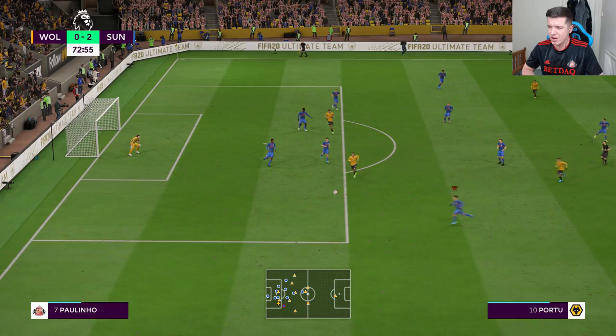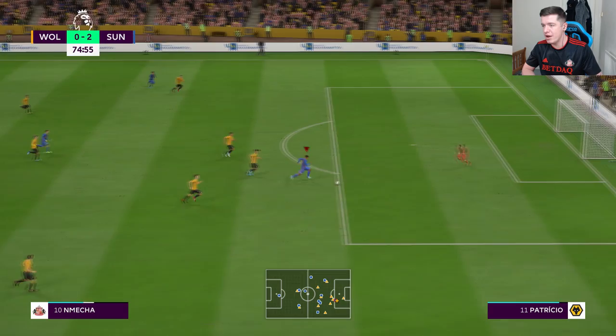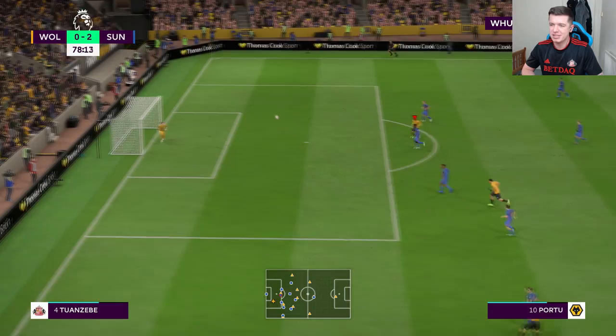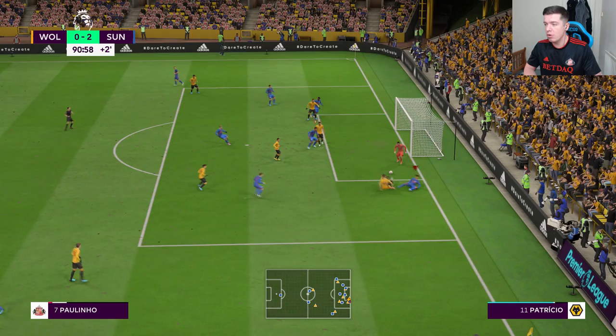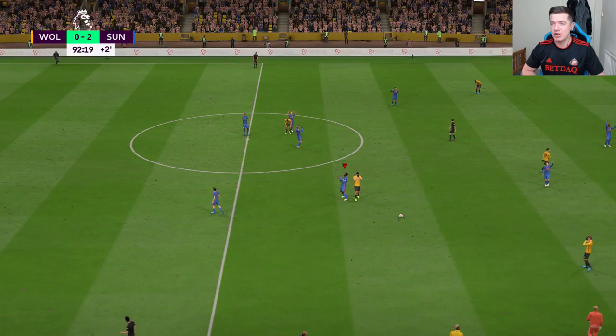Acosta tries to dink one into the box — that's all Wolves have really had today, just random hoofs into the box which we've dealt with easily. Very similar to the Leicester game really. Nemecher tries to get his first but can't. Bennett gets loads of space down the left — hold him up — but it's just a terrible ball that Rose tips over the bar. Then Paulinho cuts inside beautifully again — surely that has to be a penalty? He's been taken out from behind — but the referee gives nothing.